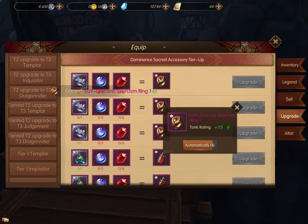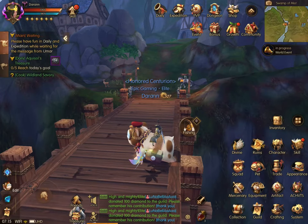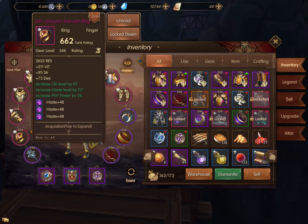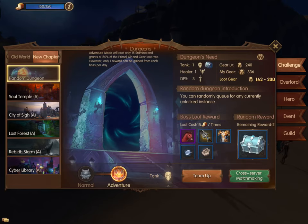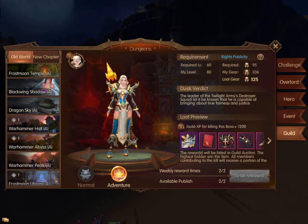It costs about 300 gold on average per item purchased, so maybe a little bit more. It does take some gold, but if you continue to run your raids you'll be able to afford it. That covers your armor and accessories — the next thing to look at is your weapon.